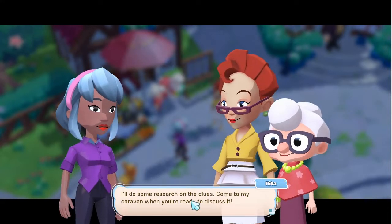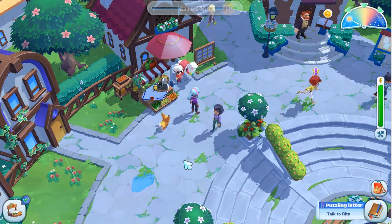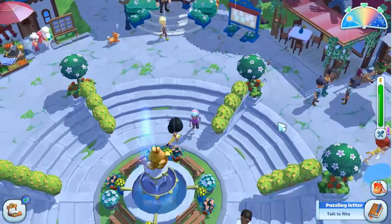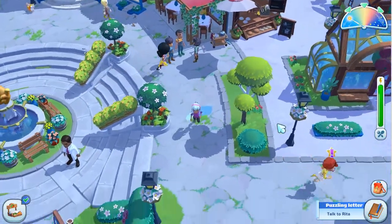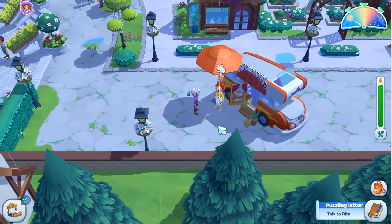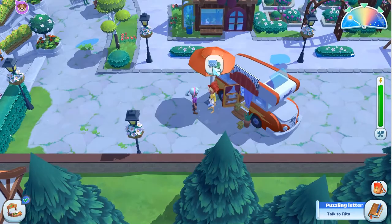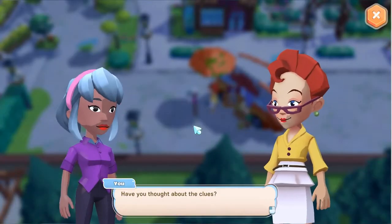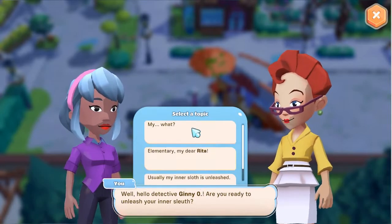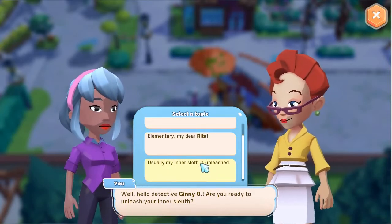I'll do some research on the clues. Come to my caravan when you're ready to discuss it. So this is Rita's caravan — this is where she lives, runs her little newspaper. Isn't it quite cute? It's raining when she's got the door propped up. Have you thought about the clues? Well, hello, Detective Ginny. Are you ready to unleash your inner sleuth? My what? Elementary, my dear Rita. Or usually my inner sloth is unleashed.